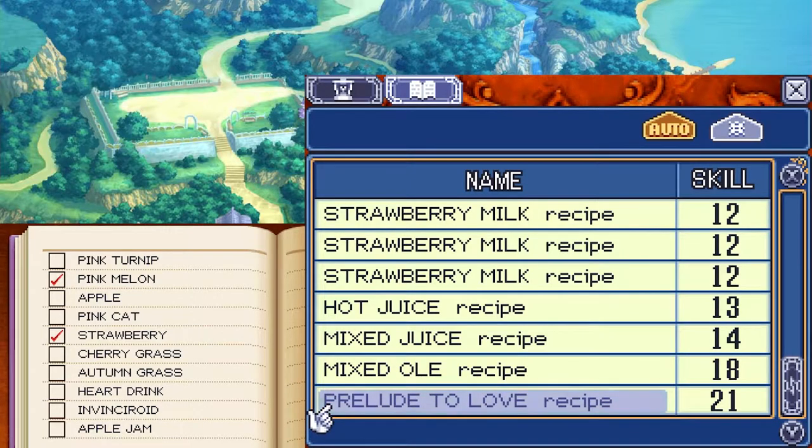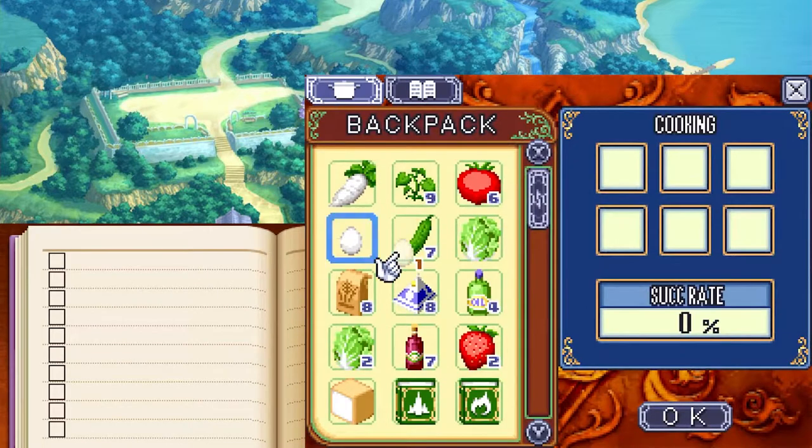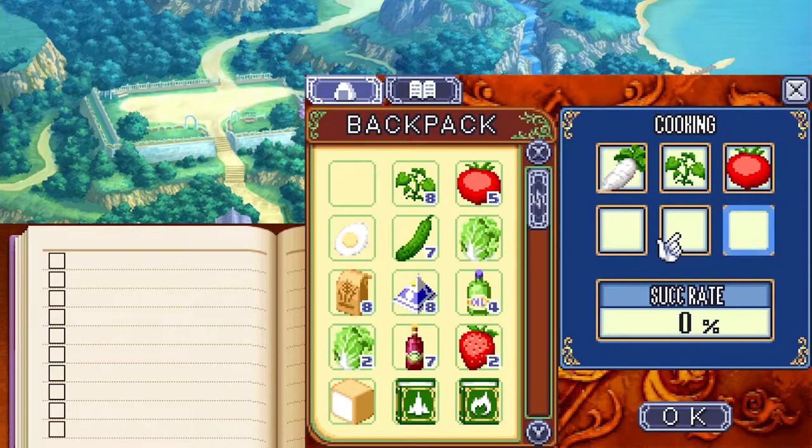The maximum level of any recipe in the mixer is 21. The only missing one is a level 66 recipe — far beyond our capability, so this is more of an end-game thing. We'll get back to that later. I'll mainly use the mixer to make butter from now on. Over here at the pot we actually need to make another boiled egg.